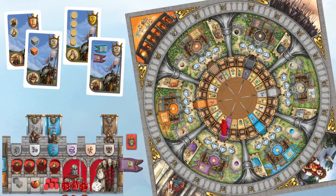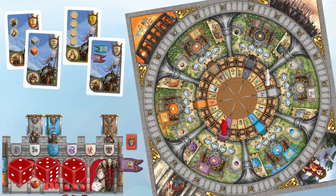The first thing a player does on their turn is choose a die — either one of their own dice, which will move the knight clockwise on the rondelle, or a Merlin die, which will move the Merlin pawn clockwise or counterclockwise on the rondelle.